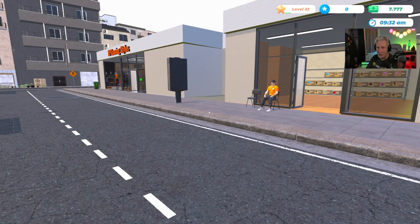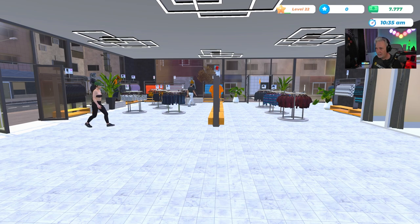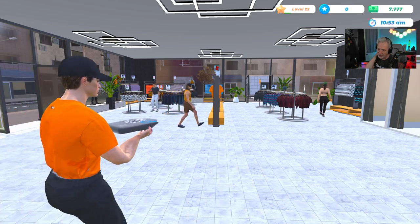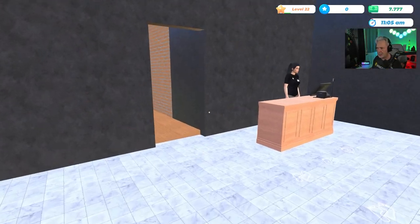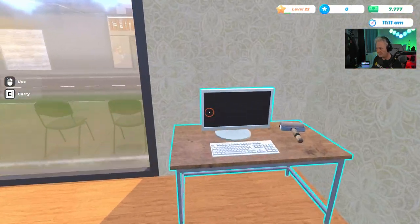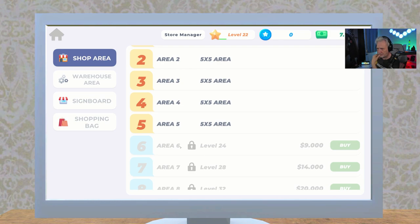Four sevens in a row — it's got to be lucky! Let the customers come in and buy merchandise. Let's check on a few things in Store Manager. The next store upgrade is at level 24 and we are level 22.